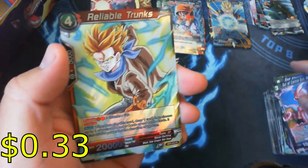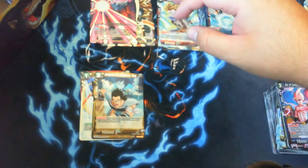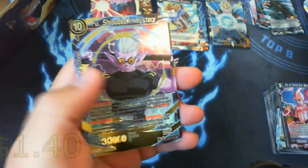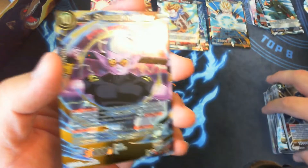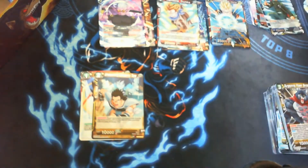All right, so next up we have Reliable Trunks as our rare. Three more packs to go — not looking too good; I mean, we got a couple good cards, but not the ones we're looking for. All right, actually — Fuu Shrouded in Mystery, super rare! Not bad, it's my second one so far.